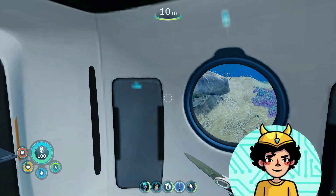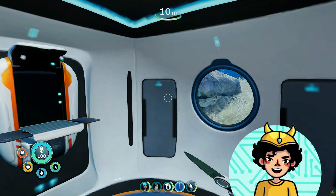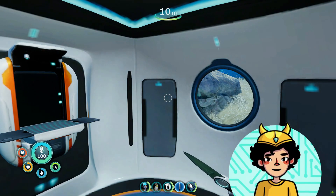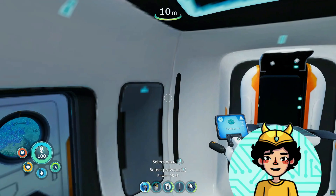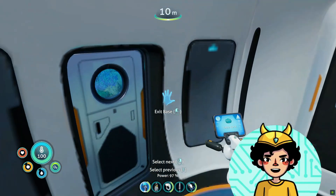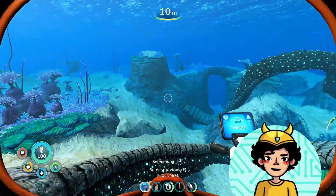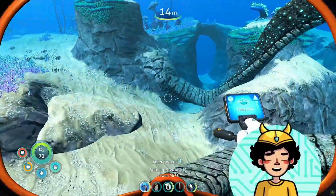Hello everyone and welcome back to Subnautica. Today we'll be looking for the sea truck parts, and also table coral if possible. So we'll be using this to look for it. Though I'm not really sure how to use it — I'm guessing it just tracks it? Probably. I'm not sure.